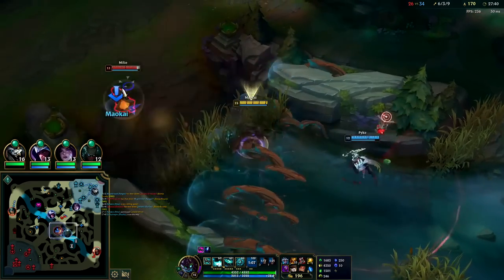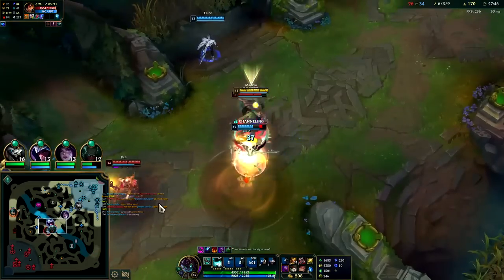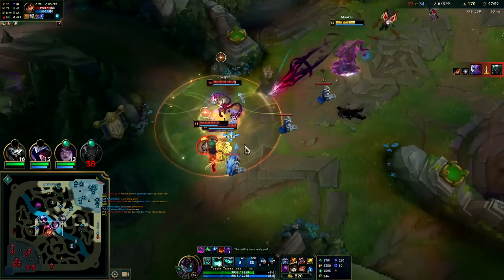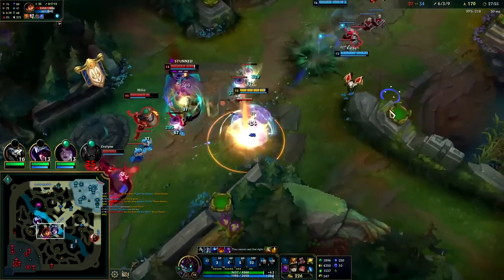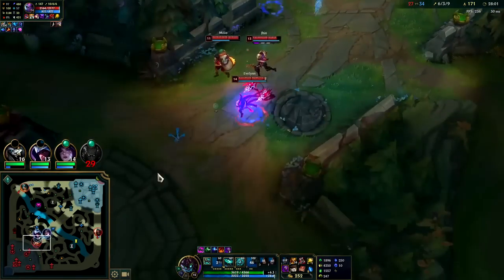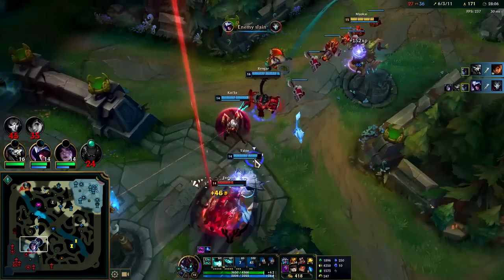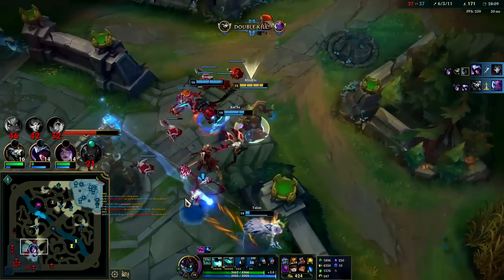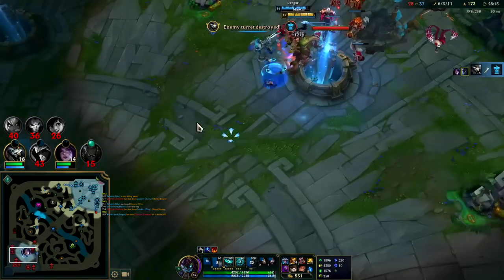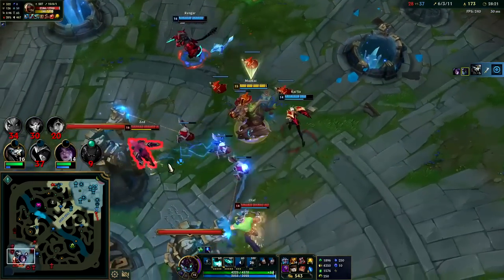Hey friends. That's so broken. W, auto, move behind him into Q — Pike literally just flipped him away from me. It's not the first time. W, behind him into Q — he gets cleansed again. Can't even get behind these guys before Milio pulls them out of it. Nice. Dragons coming up — we probably don't need it though.